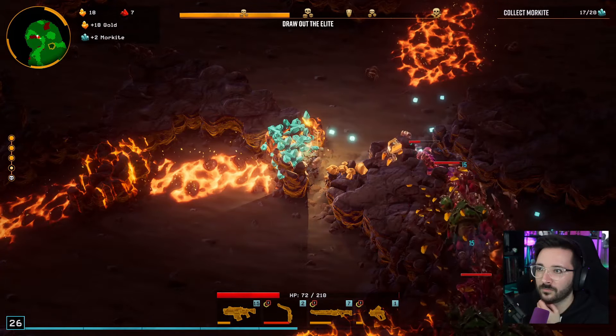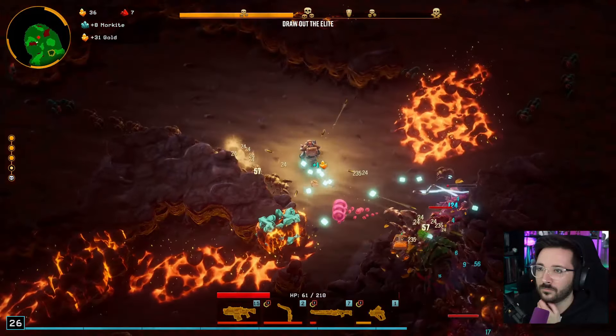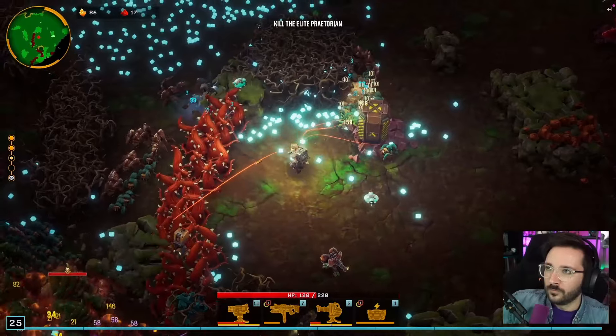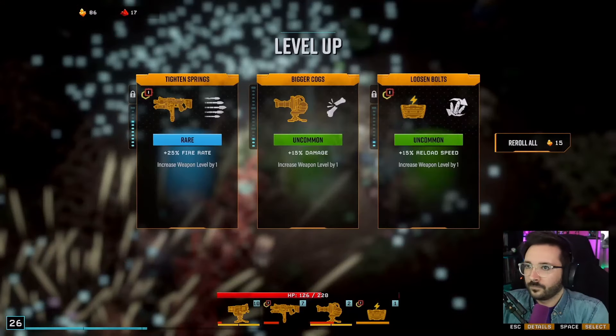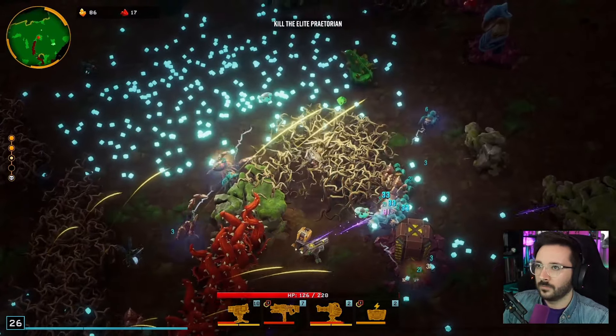For instance, as the name suggests, in the Magma Core players need to avoid stepping on lava — or, you guessed it, they will take damage. While enemy variety is somewhat limited at this stage, the gameplay still remains engaging. The same applies to the boss encounters throughout the game.